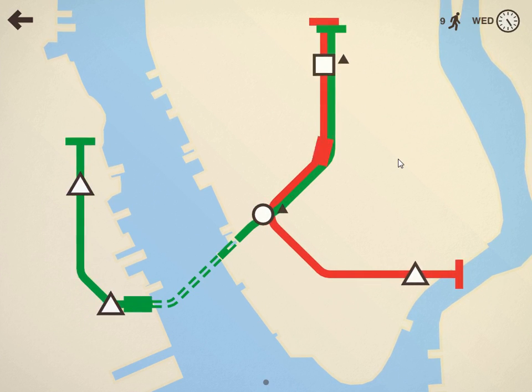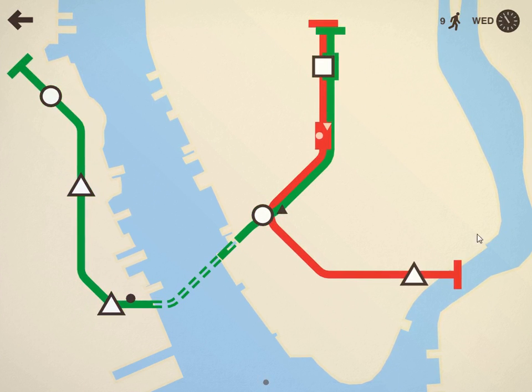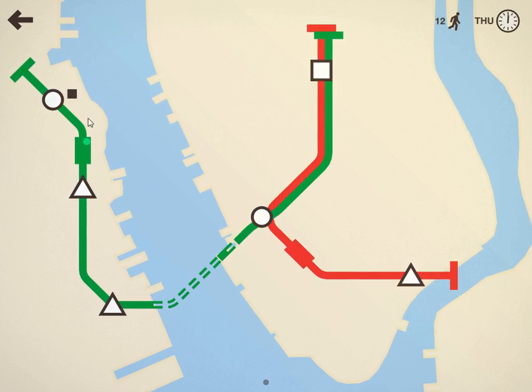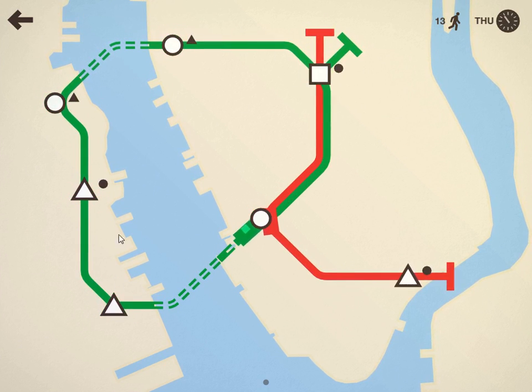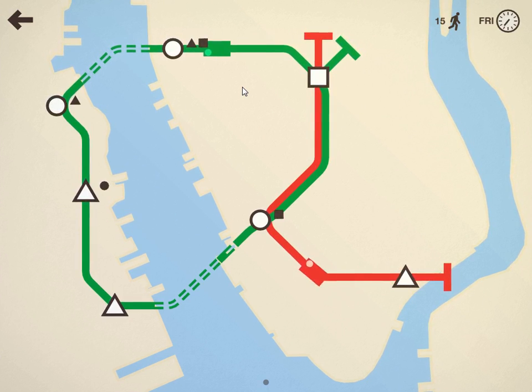Totally unsure of the layout of New York with the rivers at this stage, and in real life I'll admit that right now. The main thing is I wouldn't mind having the green line running in a loop, but the problem I've got at the moment is there's two circles and two triangles in a row. We'll just see how this goes and obviously expand out as it goes along.